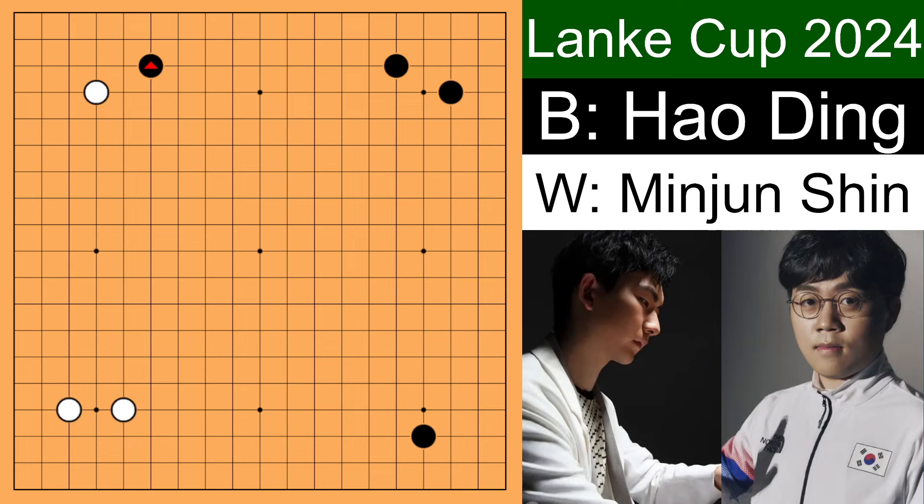This seems like a reasonable move, but the Chinese opener is not dead yet. Mr. Ding decided to open with this kind of Chinese opener over here. And Shin Min Jun, instead of immediately approaching the bottom right corner, decided to enclose his other corner.